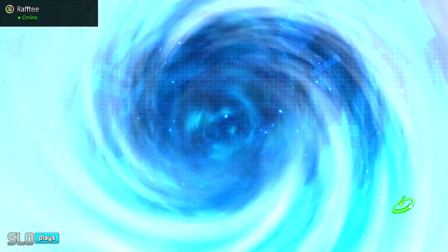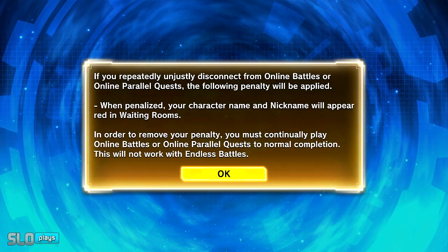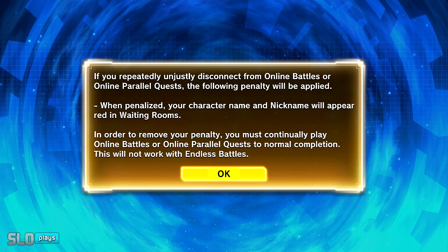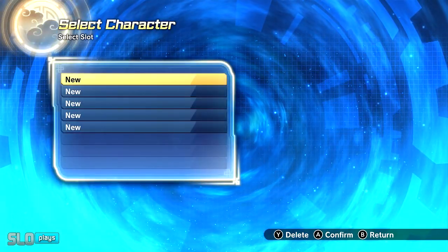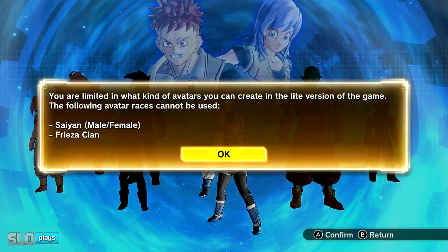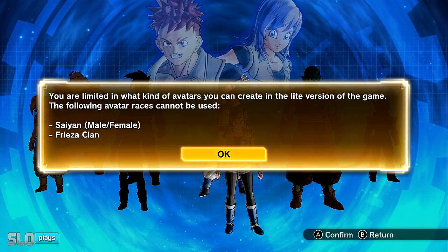As you guys know, this game runs in 30 FPS on dock mode. I think it's only in versus or online battles that you can run it in 60. So that is a bit annoying. You do have like five character slots, and I don't even know if you'd be able to use the other slots, but everything looks pretty much the same here.